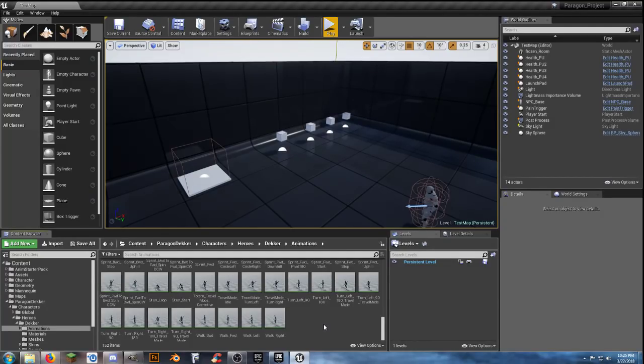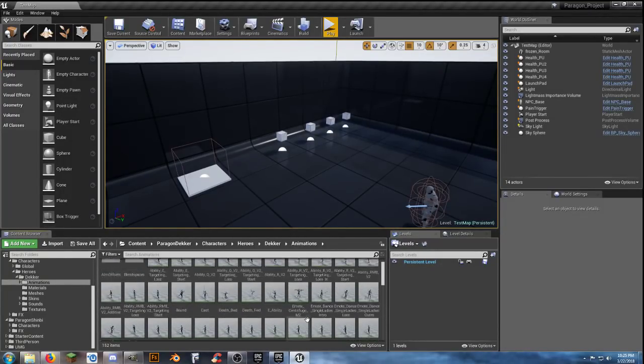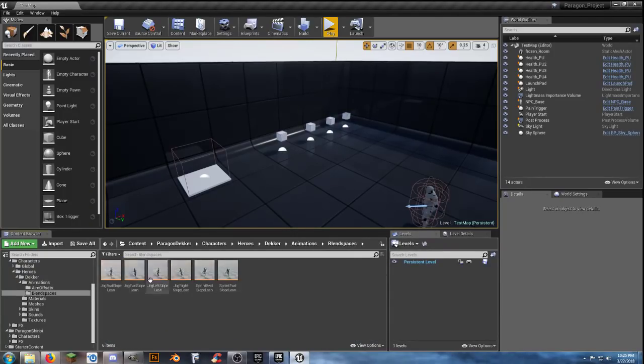We've got walk forward, walk left, walk back, walk right — those basics. Essentially I'm going to go off of what was done to get Shinbi rolling. Shinbi actually came with her own animation blueprint, blend spaces, and everything else. Decker has no animation blueprint, no blend spaces, no player character — none of that. Well, it does have blend spaces, but they are for the leading portions and that'll be something to add later. The aim offsets are here and the blend spaces for it — those will have to be activated later as well.